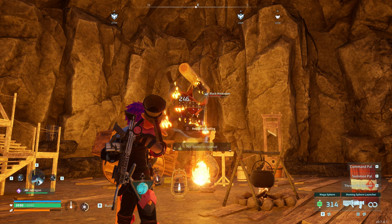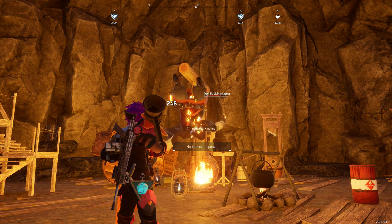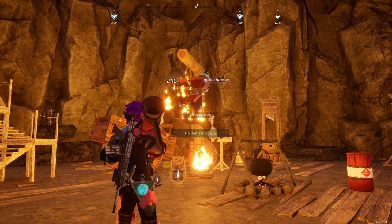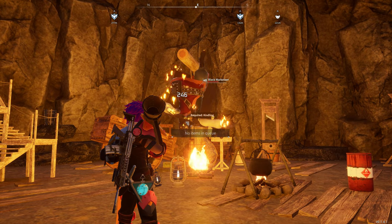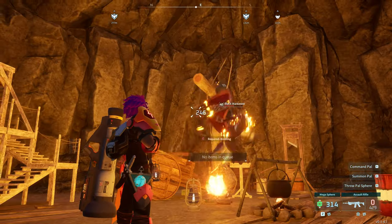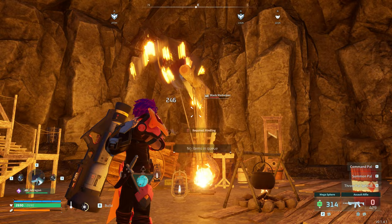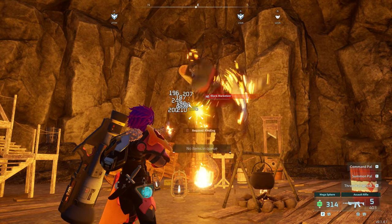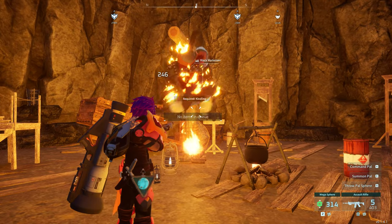It doesn't look like we can aim at this stage. I'm going to change to a slightly better ball. He's got a lot of health, this guy, so I know the balls won't work at the higher level. We could put the fire out in a second when he is lower and keep him in the trap and see what happens. We could also help out by shooting him. You can see that's bringing it down even more.